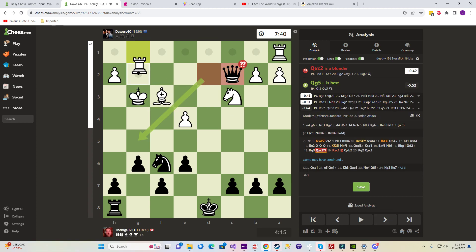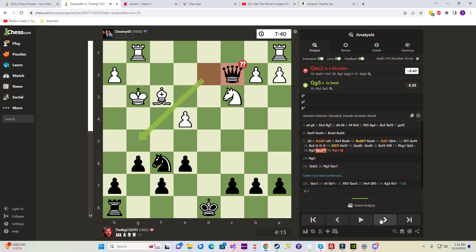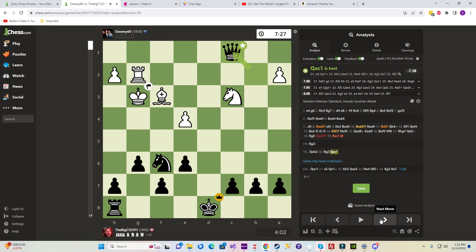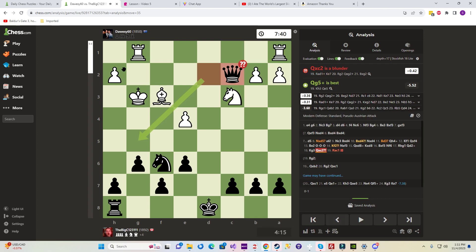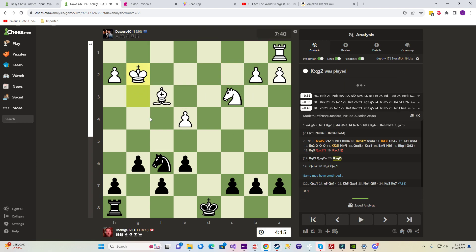All he had to do was go here — he did it later but it didn't work. When he did it here, we had already escaped and took the rook. But here our queen is trapped; we've got to give it back and he's winning.